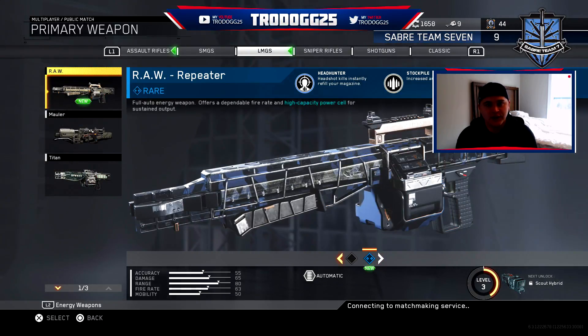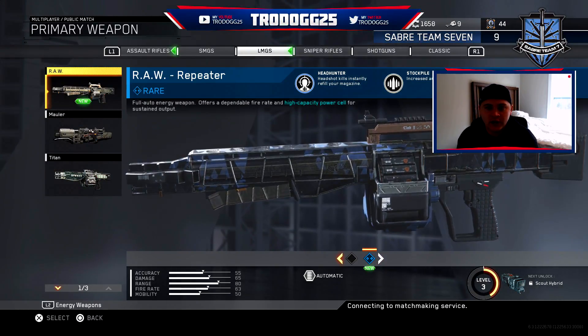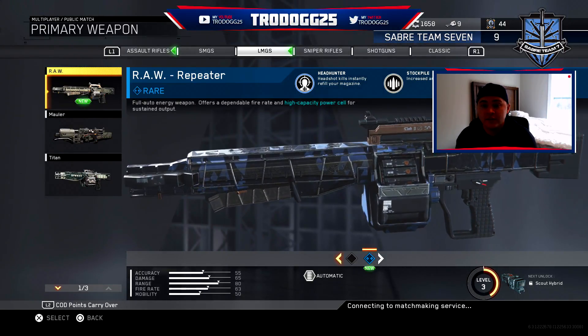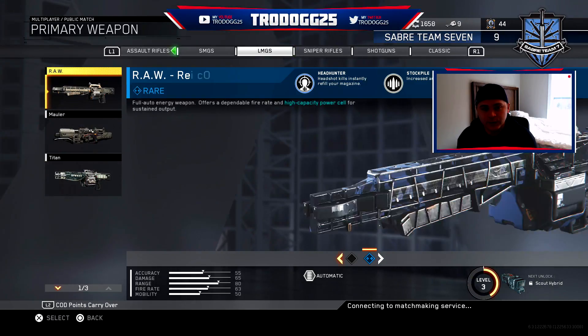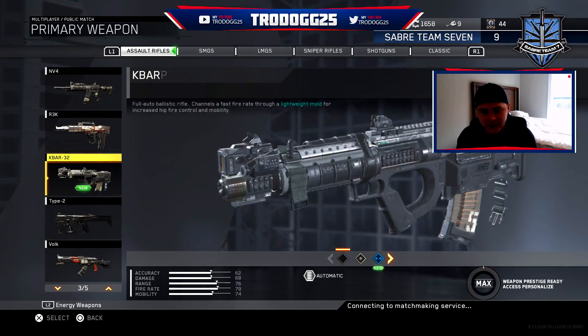So we ended up getting this LMG right here, the Raw. It does more headshots and kills instantly refill your magazine, which is really nice — especially for a light machine gun. And it already has increased ammo, so that's a really cool combo right there. So if we get a headshot we can just keep shooting — basically we can shoot forever as long as we get headshots.